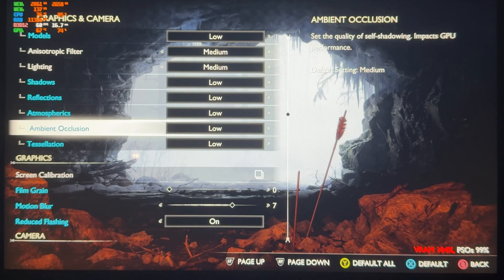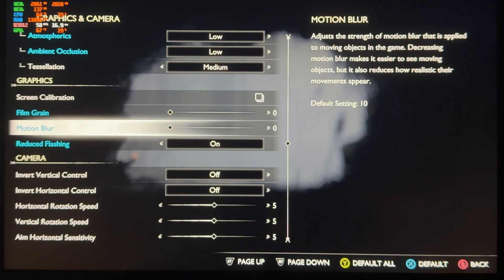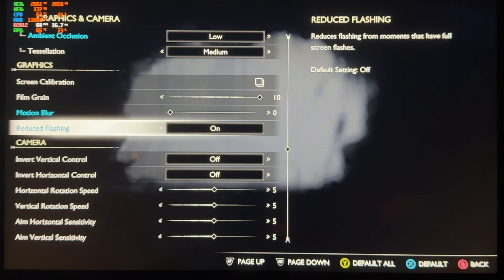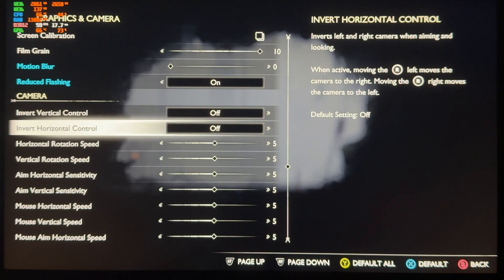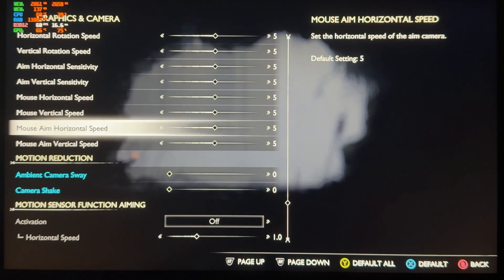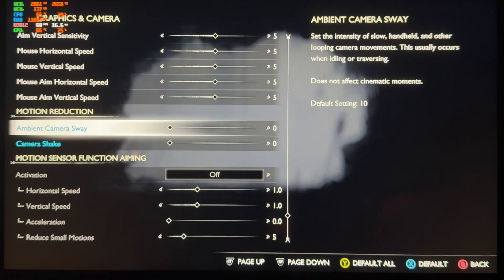Set atmospheric to low, ambient occlusion to low, and oscillation you can set to medium. If you don't like motion blur, you can reduce it to zero. For film grain, I use reduce flashing on. For the camera, I keep it on default — I reduce the camera shake to zero, curtain motion reduction, and ambient camera sway also off.